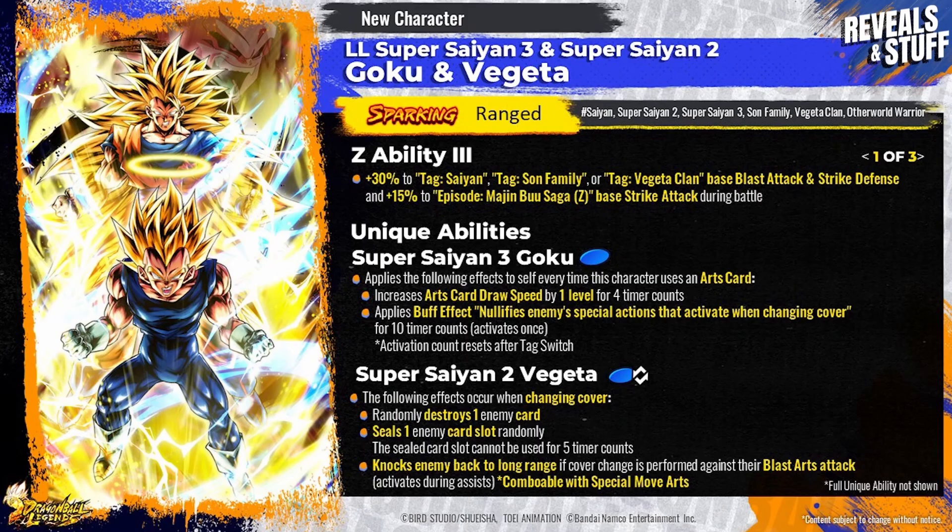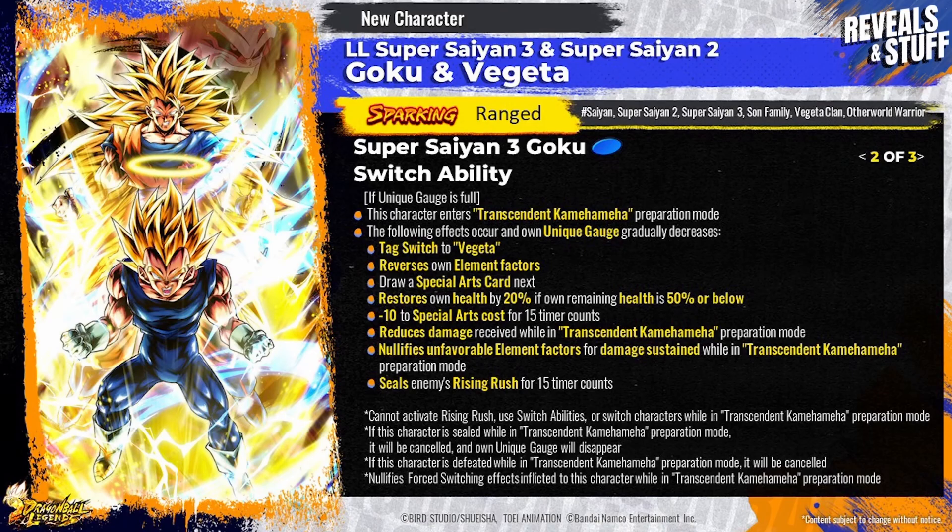As noted, Vegeta is going to be specialized in defense while Goku is specialized in attack. This is similar to how they usually design Vegeta in tag characters — making him the defensive character that excels at card draw speed, green cards, or defenses, while the other character is the damage dealer.